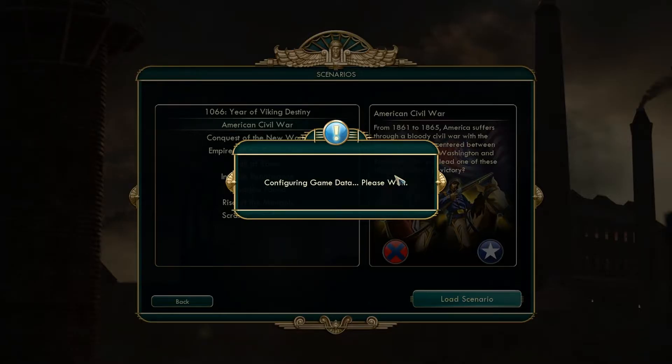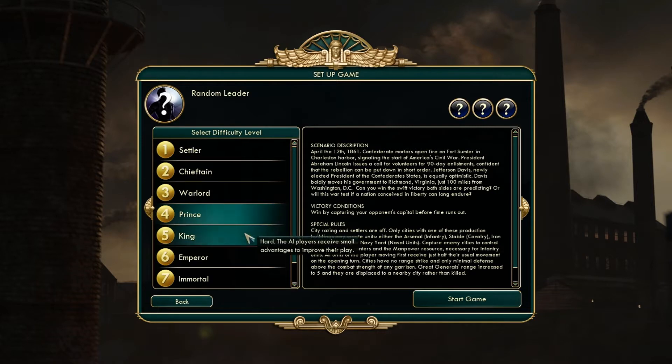In this I'm not actually going to play through the whole entire thing — I may just take a couple turns and show you the feel of the American Civil War, the scenario for Brave New World, which is what I'm showcasing here. It's configuring the game data, it takes a moment. I'll probably just play on Prince or maybe King — those are usually the difficulties I play, just so it's not too easy and not too difficult, kind of in the middle. So I'll go with King.